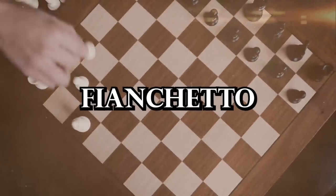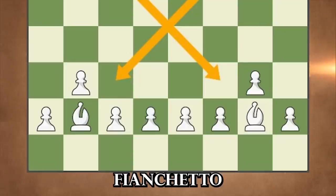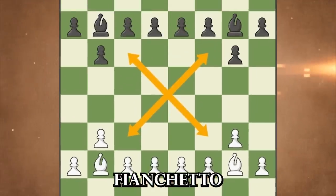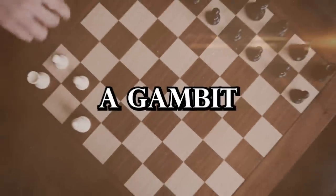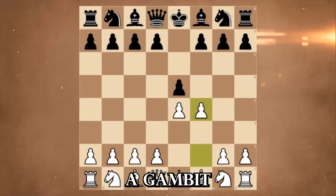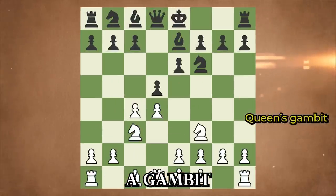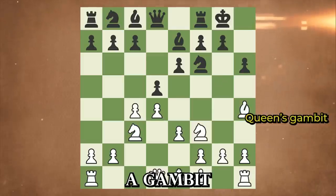Fianchetto involves developing your bishop by placing it on the second rank of a neighboring pawn, creating a diagonal path — it's like giving your bishop a cozy corner seat with a splendid view. A gambit — think Queen's Gambit or King's Gambit, or any opening that has 'gambit' in its name. A gambit is a type of opening where you sacrifice a pawn or even a piece to gain a strategic advantage. It's like throwing shiny bait to lure your opponent into a trap.